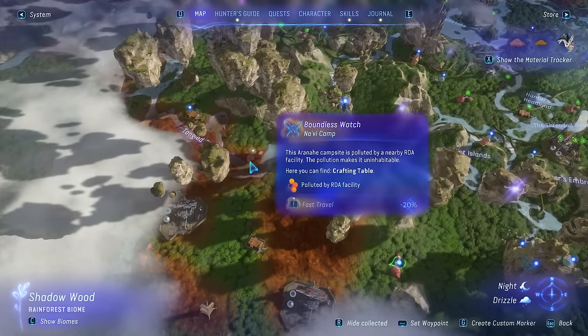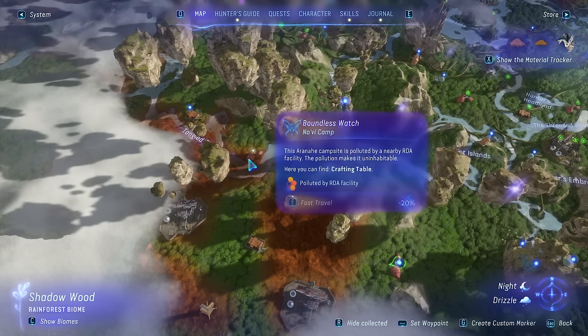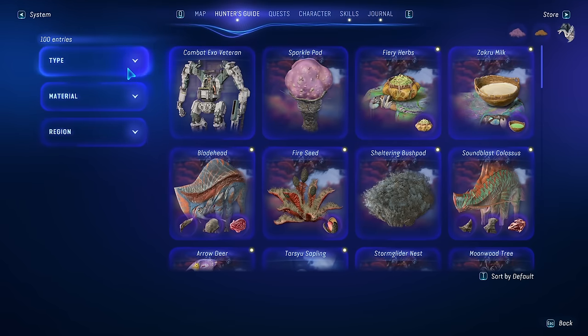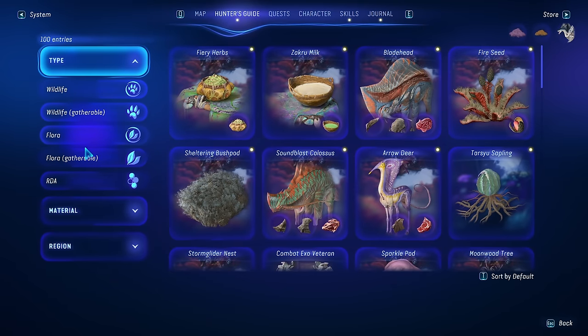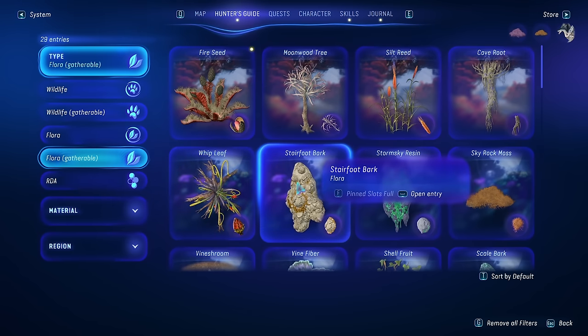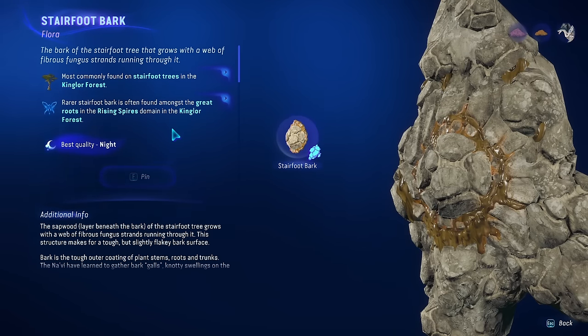You can't use polluted camps — if you find one that's polluted you have to clear the pollution before you can access their donation stuff. Finding contributions is easy once you understand how it works. Go to the Hunter's Guide, then go by type and look for Flora or Flora Gatherable. Look for the item they're asking for, like the stairfoot bark, and under here you can see exactly where they spawn.